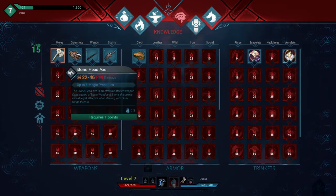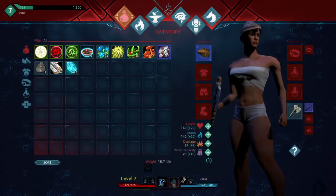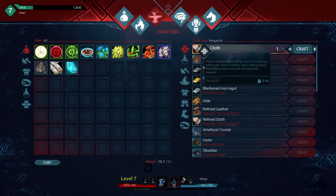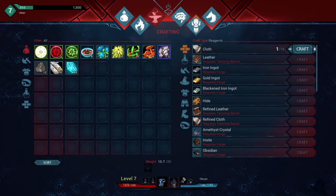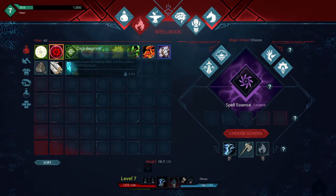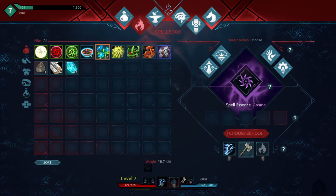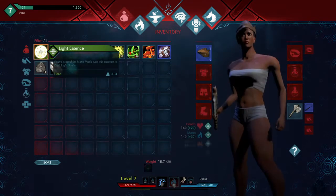Citadel Forged in Fire on the PS4, video number two - this is the second research stream. In the previous video we managed to unlock the first two fast travel points, which means we're able to fast travel between these two areas, somewhat clumsily I'll be the first to admit.